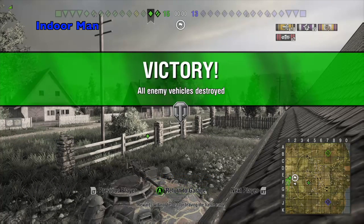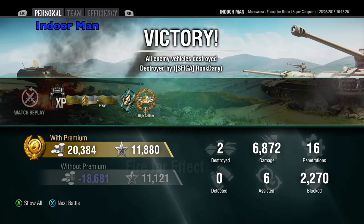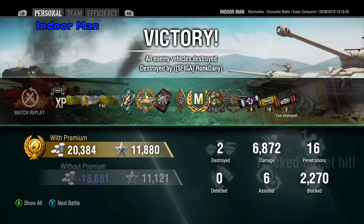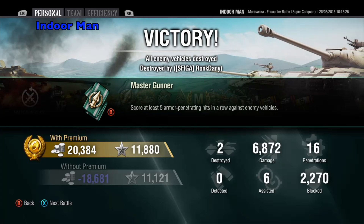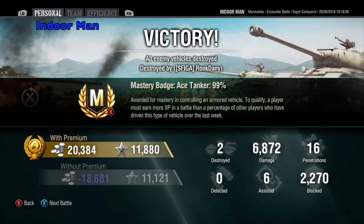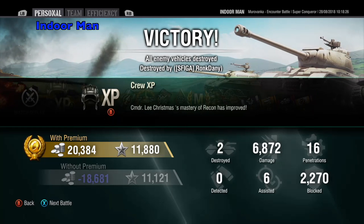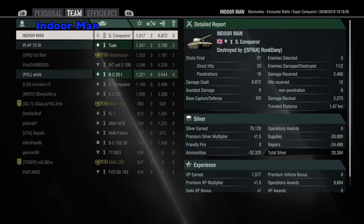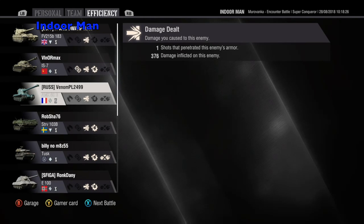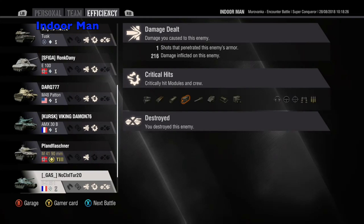Let's check the post game stats. For this game I earned 20,000 silver without any multipliers and 11,880 experience with a 4x multiplier from the String Theory op and 500 from another op. I dealt 6,872 damage, assisted with 6 damage, and destroyed 2 enemies while blocking 2,270 damage. This earned me High Caliber, Mastery Badge, Ace Tanker, and a Confederate medal. I placed at the top of my team with a base XP of 1517. I managed to hit 20 of my 21 shots and penetrate 16 of those. In terms of crew and module damage, I destroyed the fuel tank in the 103B, damaged the turret and injured the loader in the Tusk, damaged the fuel tank in the E100, and damaged the ammo rack in the M48 Patton.